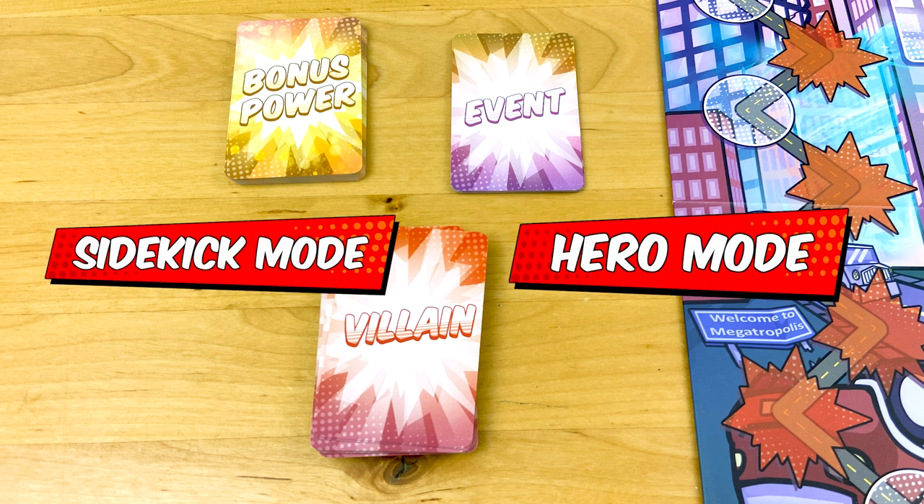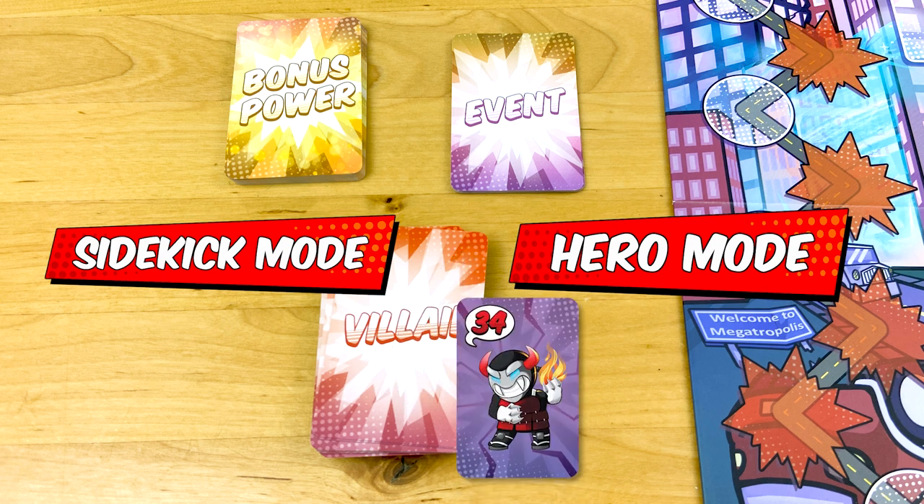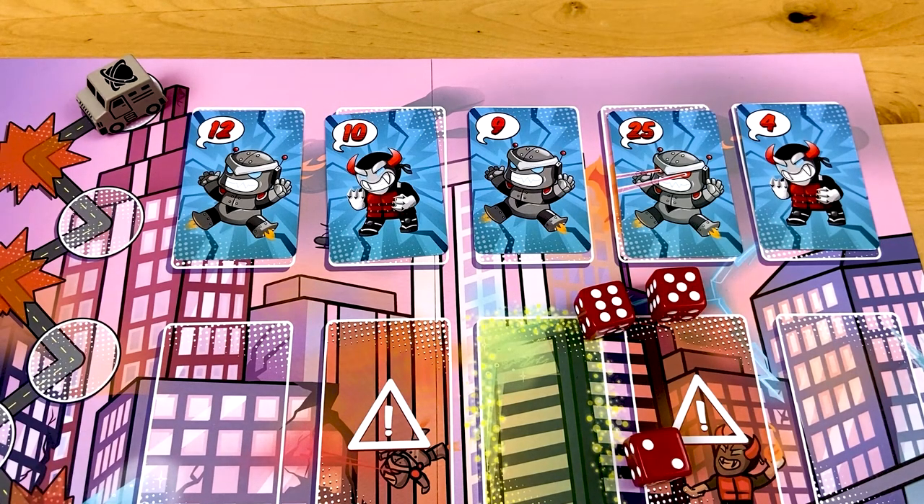If you want a game somewhere in between Sidekick and Hero modes, you can play with either the purple villains or the Event deck. You're all working together to stop the bad guys from stealing the Infinity Generator. Pick one person to be the starting player, and that person rolls 3 dice. You have to apply math to the numbers on the dice to match the numbers on the bad guy's cards. Then you get to knock those villains off the board.